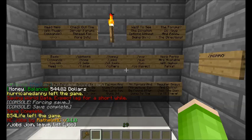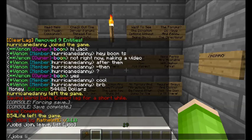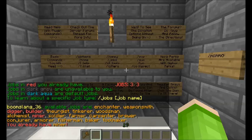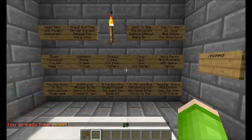Jobs gives you slash jobs join, leave, and list commands. You do slash jobs list to see available jobs, then slash jobs join, like miner, and it should tell you you're already in that job. That's how you do a job — to do the job, you just do whatever it says. Like for miner, you want to mine.